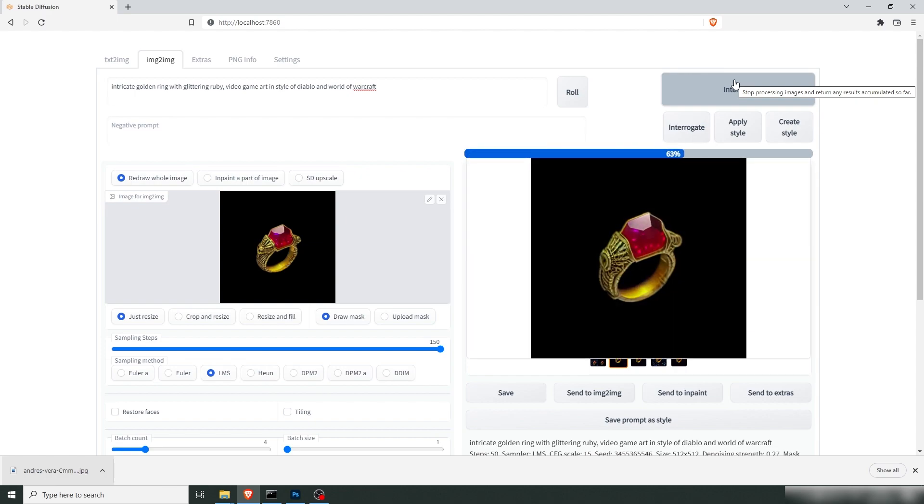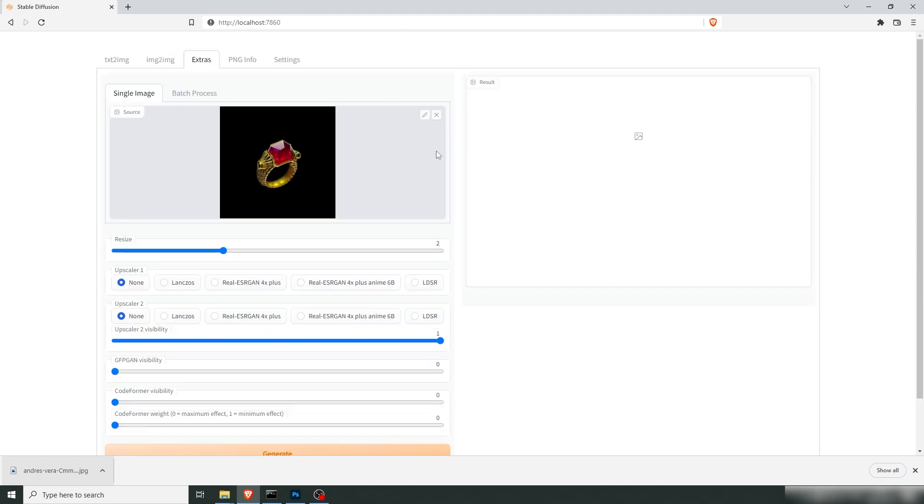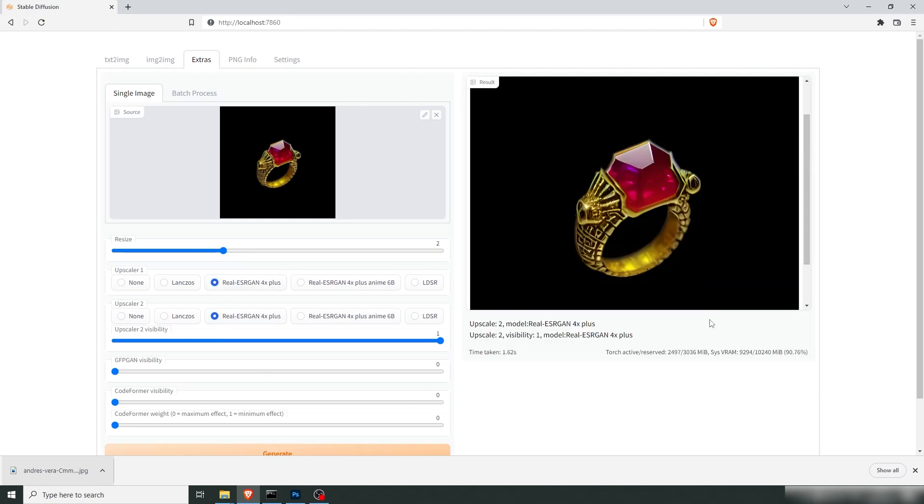Yeah, these are some sweet looking rings. I like what's happening here — it's great. These are all great. I'm going to go with the first one — I like it a lot. You have great engravings in the gold and the rubies are flawless, so I think we're done with this one. Let's send it to upscaling. That's super nice. There's some stuff you can clean up in Photoshop if you want, but apart from that you have an extremely good set of jewelry here.